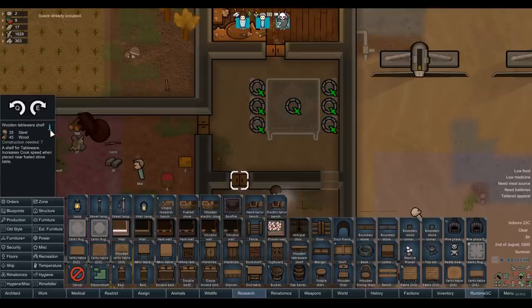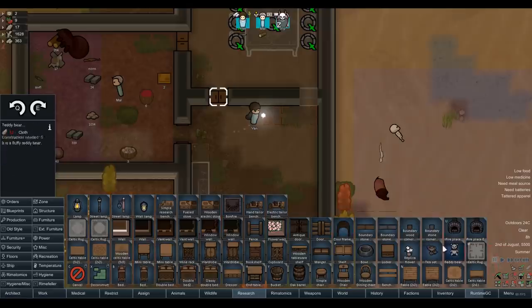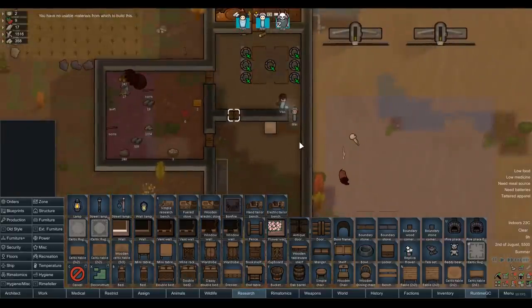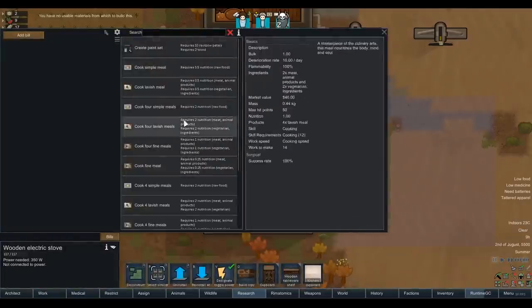The kitchen cupboards increase cook speed when placed near a fueled stove — that's impressive. They go up on the walls too, which is kind of cool. Bookshelves increase research speed when placed near a research table — I do like this mod because it suits the aesthetic. We won't worry about decorating for now; let's just get this kitchen built. Our cook is Mal, so let's go ahead and cook four simple meals. I have a mod that tweaks this so it's more fair — normally four simple meals take the same time as four regular meals, which is kind of OP.